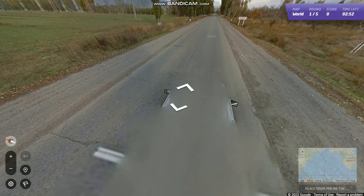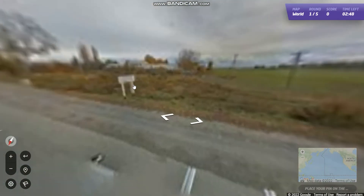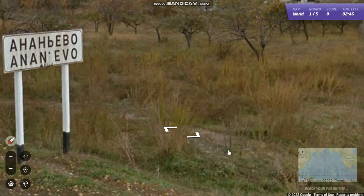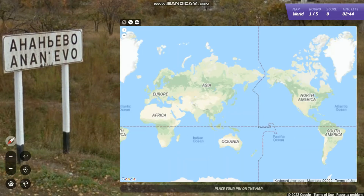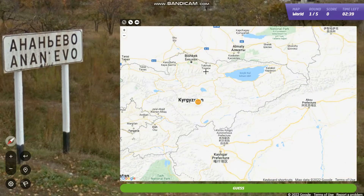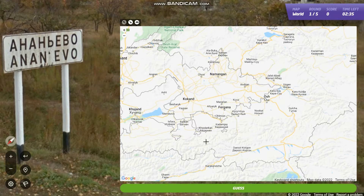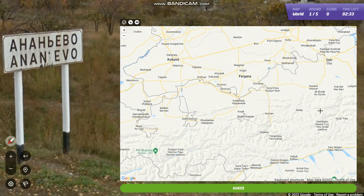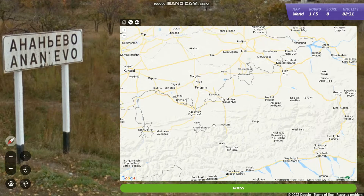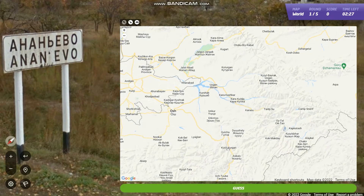Okay, this is the Kyrgyzstan area. What's on this sign? Ananevo. Let's go try and find it.